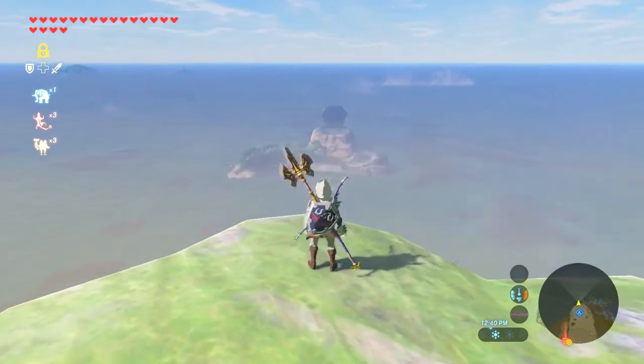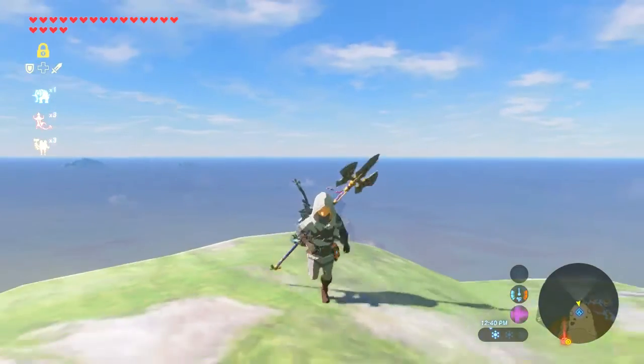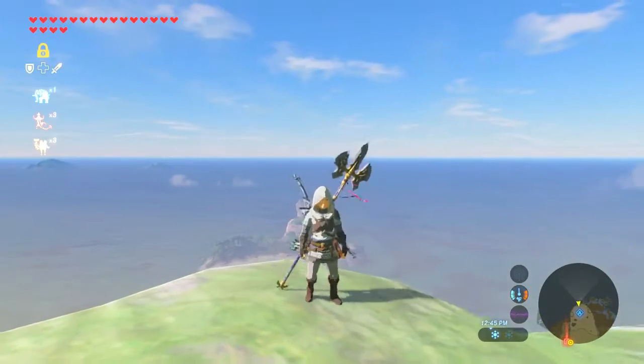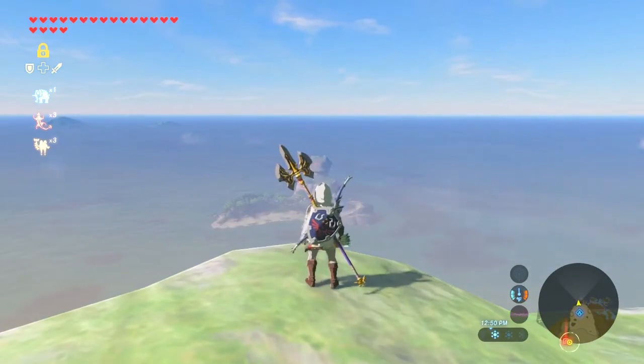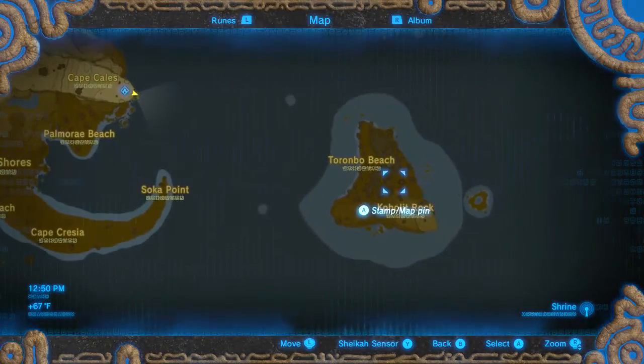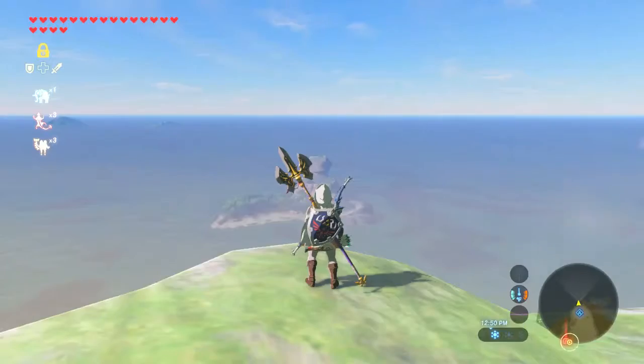We also helped out Paya and Impa and Kakariko Village, but the main thing we did was help Hudson build Tarrytown and get married. Now we're going to continue on and do something a little bit different — we're not going to head back to Rideau Village yet. We're going to go ahead to this island right here.